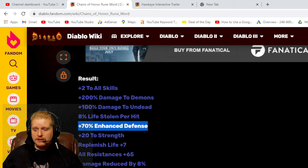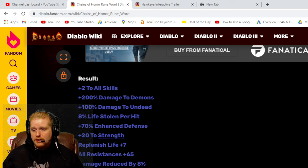70% enhanced defense, which, while it's not better than the defense that Enigma gives, it's still going to end up with a pretty decent amount of defense, almost about 1,000, depending on the base that you put it in. It gives you plus 20 to strength, which is absolutely amazing to have on an armor. Replenish Life 7, which, while it's not super amazing, it's always nice to have a little bit of Replenish Life to have your health regenerating.